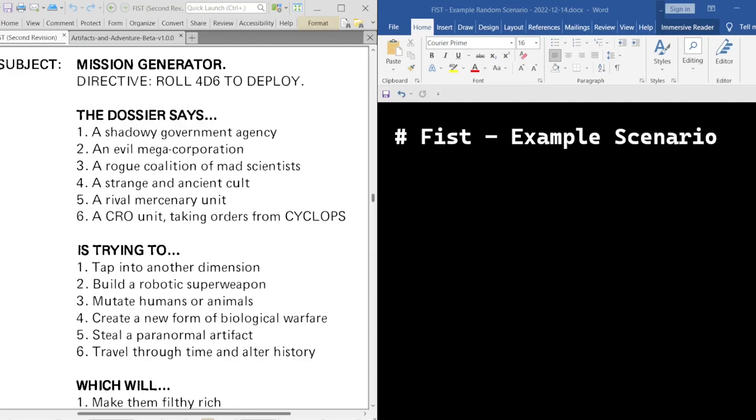So yeah, that's what we're doing today. I've got my little Word document here. I'm going into this blind, I don't have any ideas. Half the time when I set out to roll up a random adventure, I wind up getting inspired by a favorite movie of mine and just veering off and doing that. But at the very least, rolling up a random adventure is sort of like a writing prompt or a writing exercise that just kind of primes your author side of your brain.